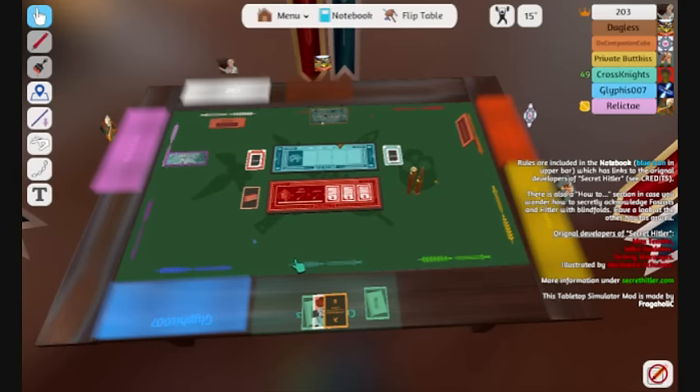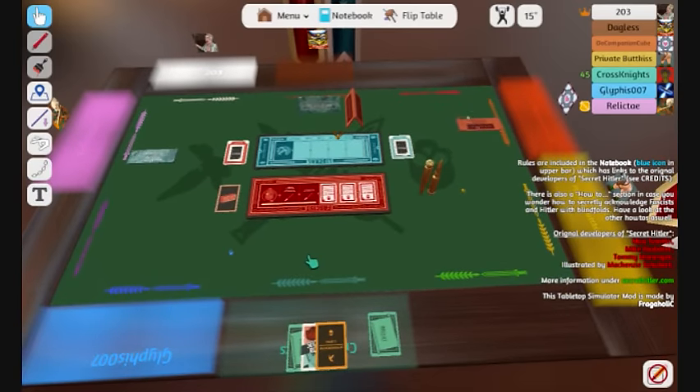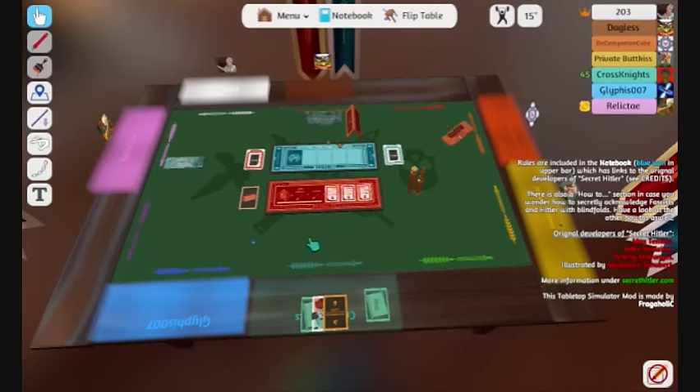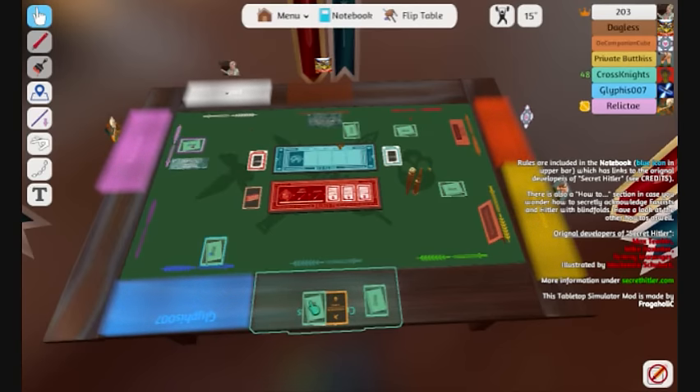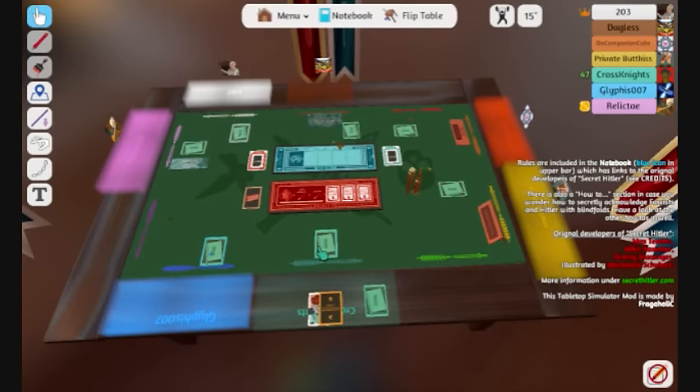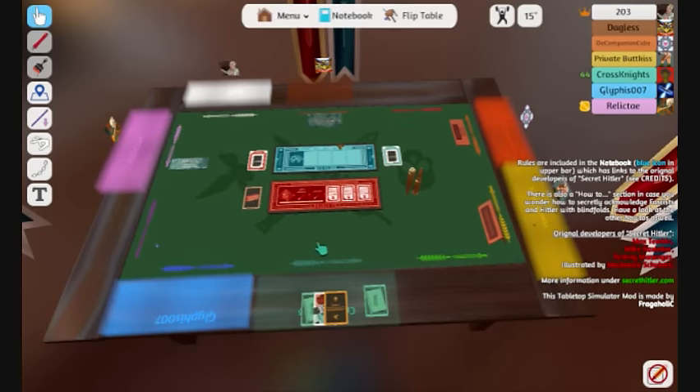Wait, I voted against you. So did I. I can't choose — well, I guess I could have chosen you, but forget it, Cube. Alright, Dagless, choose your chancellor. Cannot be either me or Cube. I'd choose Buckus — he's the only person I even sort of trust right now. That seems suspicious. You know you've already won the election — oh, that's right, we're voting. Buckus is the only one that hasn't done anything, which is why he is proven. Everyone's cards are out. Apparently everyone's cool with it.